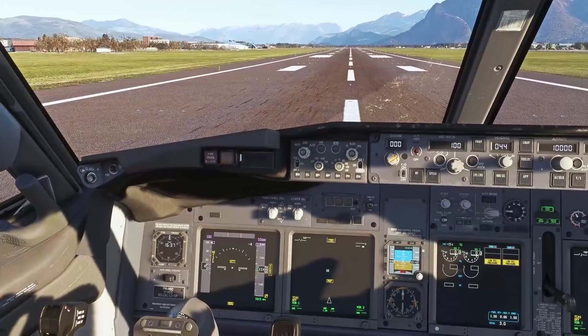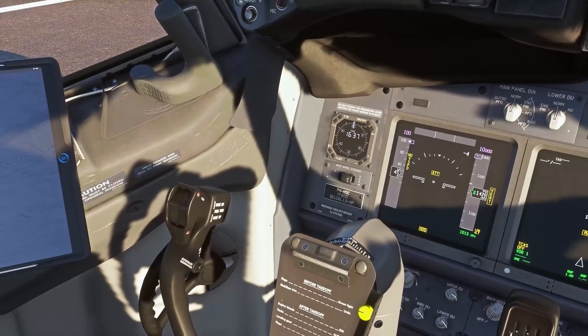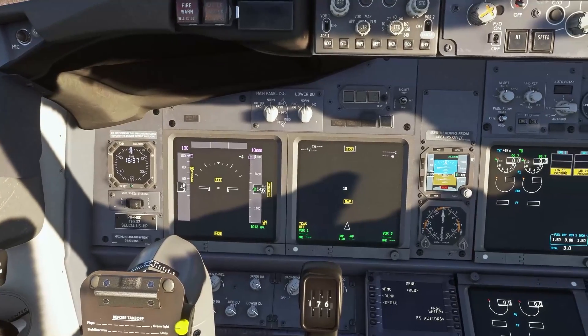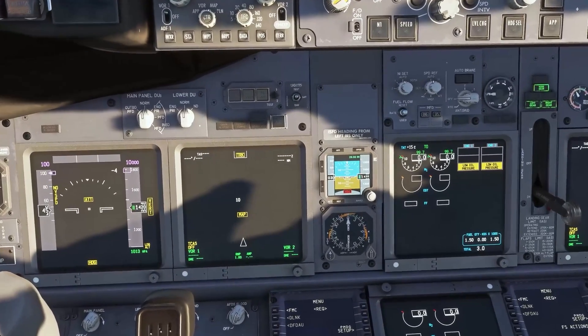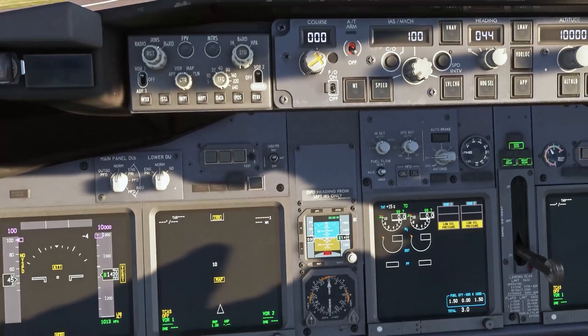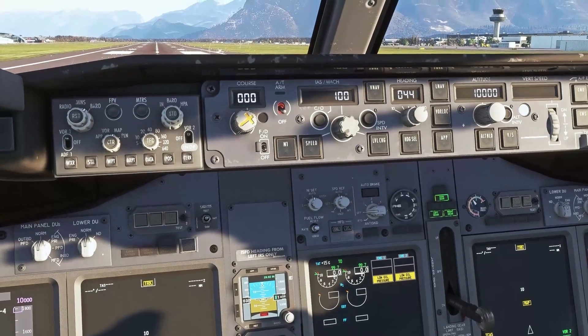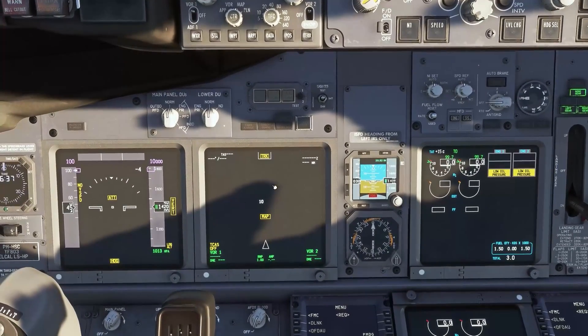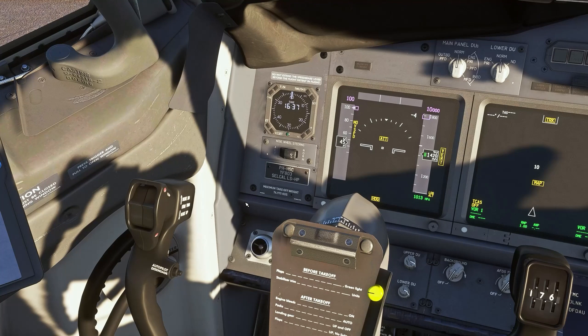We are now in the cockpit of the PMDG 737. As you can see, the shadows are set to 2K, which is the maximum allowed resolution by Microsoft Flight Simulator. The shadows are blurry and they flicker — best visible on the MCP panel. It doesn't look very good, it's flickering like crazy, it's not sharp, and we are going to fix that right now.